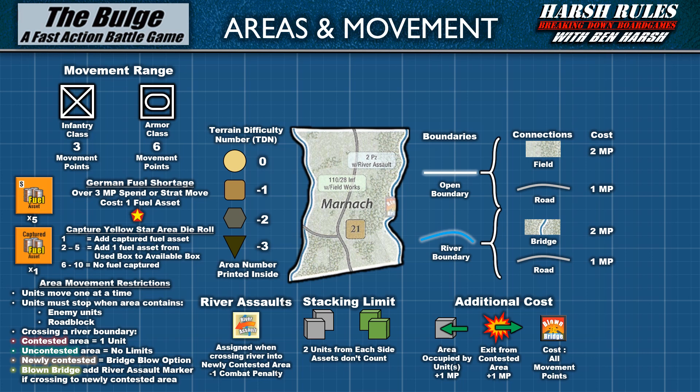A unit that attempts to cross a river boundary into a newly contested area triggers an opportunity for the opposing side to attempt to blow the bridge. This attempt is optional and succeeds on a die result of 1 through 5. If the bridge is blown, the unit that triggered the attempt may still cross the river if it began the phase adjacent to the targeted area. If the unit does not or cannot cross, it does not pay the movement cost but instead loses one movement point and may continue moving. A river assault marker is placed for newly contested areas where all attacking units cross river boundaries and at least one crossed a blown bridge.